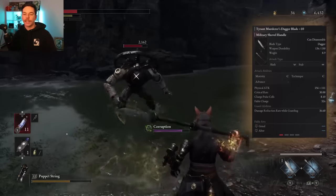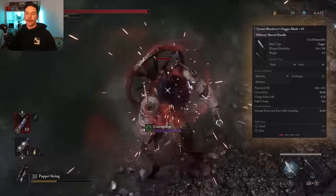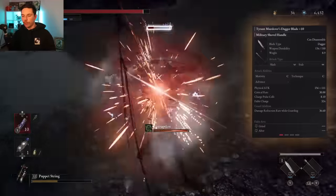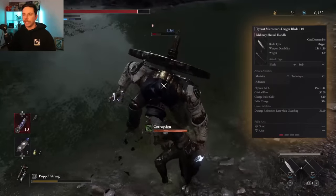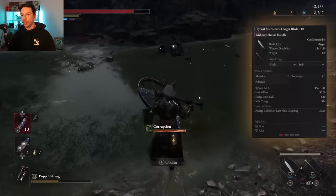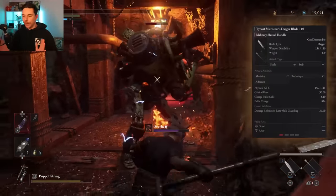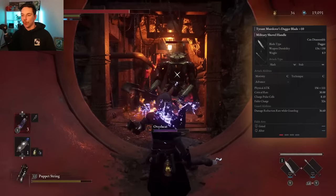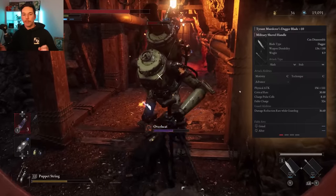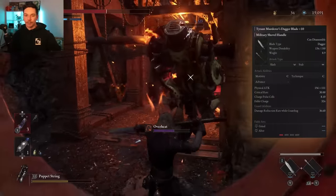The Tyrant Murderous Dagger is very competitive against the Trident and the Proof of Humanity. It does feel a little underwhelming when you're not using the fable arts, but it's a very fun option — especially for someone that's not afraid to perfect guard, because with just a dagger you have no guard damage reduction whatsoever. If you use the Tyrant Murderous Dagger, make sure you can perfect guard properly, otherwise you'll have a bad time.